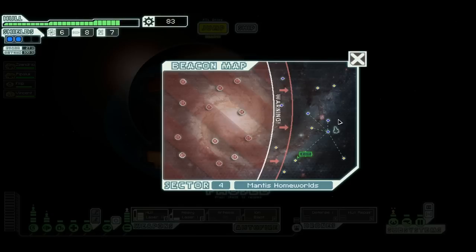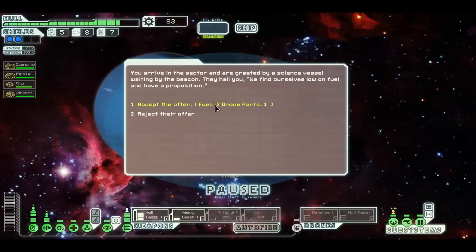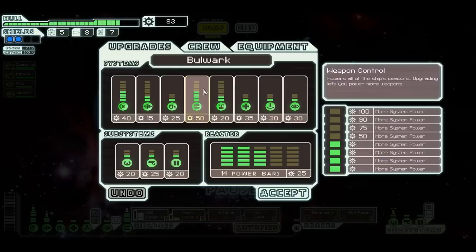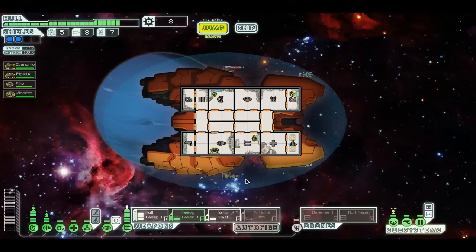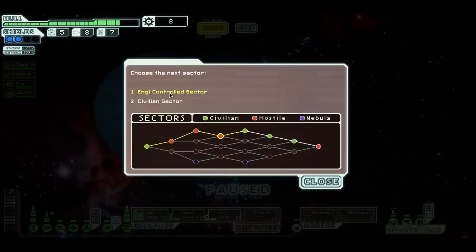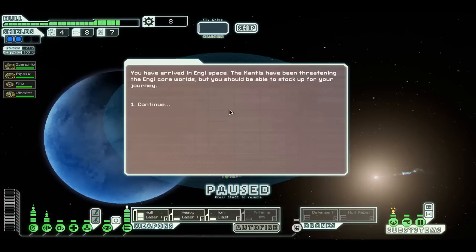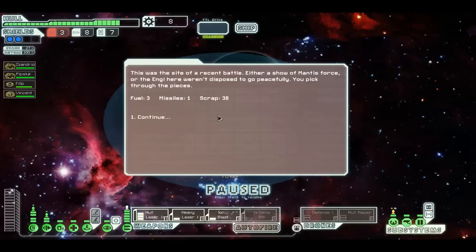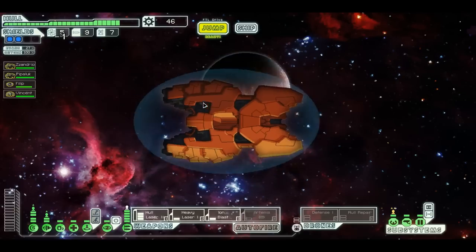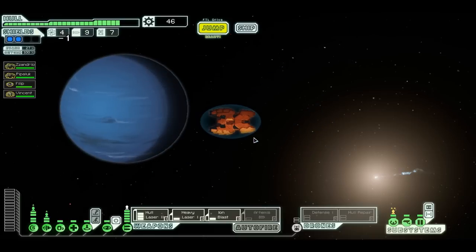I guess we gotta leave this sector now. This game just wants to take all my fuel. I have eight missiles for the Artemis — I'm gonna get this Ion Blast. That'll help me blast down his shields faster. On to the Engie Sector. Free stuff — 46 scrap. I better get some more scrap. He has got two drones on me, and a missile launcher — I do not like this guy.